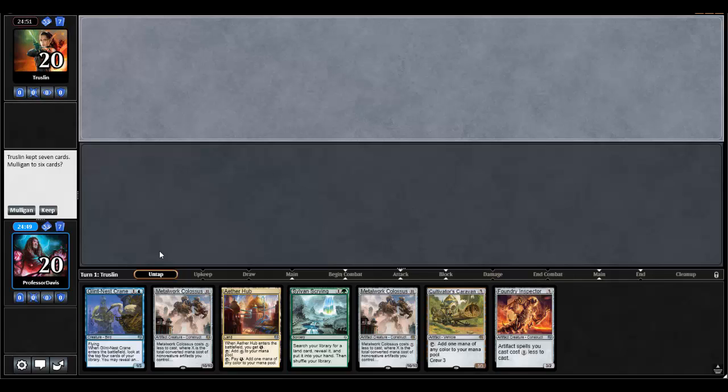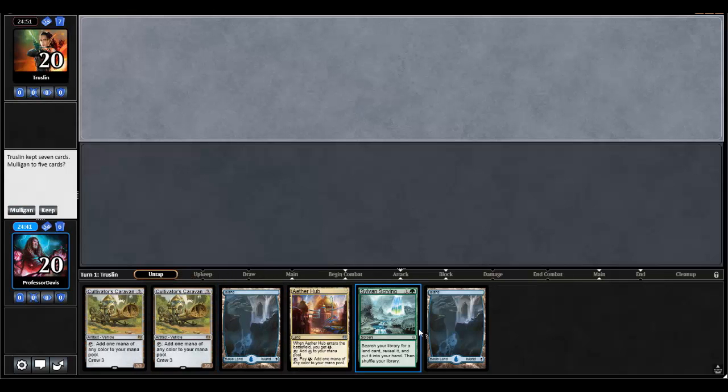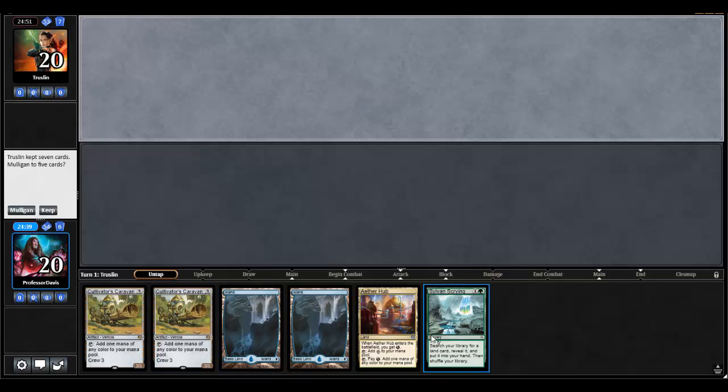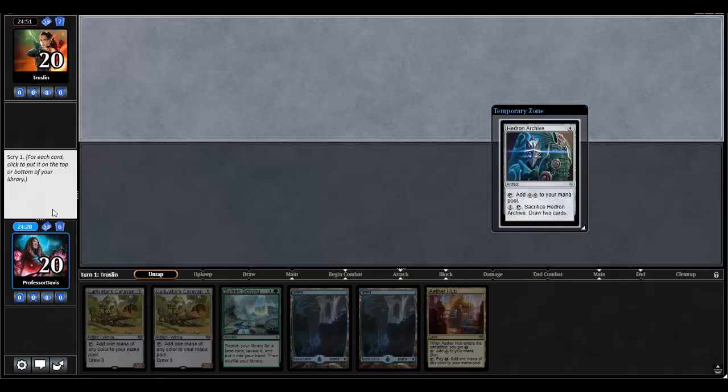Losing the die roll is never great, especially when your hand isn't very good either. I can't keep a one-lander, especially without a scry, so we're going to mulligan. This isn't a one-lander and it's not exactly powerful. One of the things I've noticed in my practice is that it normally draws pretty good hands, but this isn't one of them. I think I'm going to keep it though — I'd rather not go to five cards since I can actually play the cards in my hand.